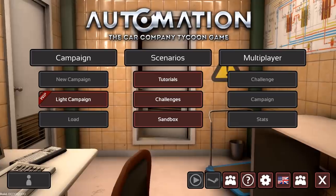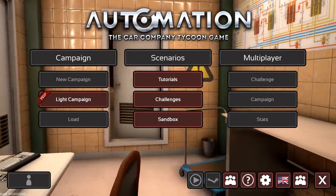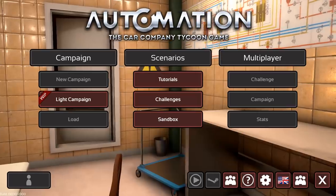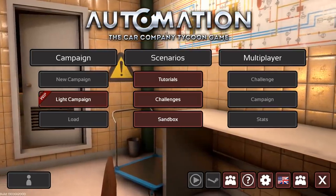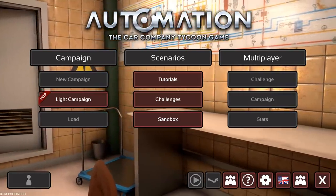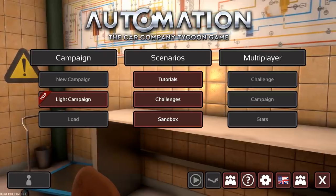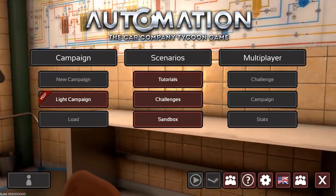More details on how to name them and where to send them will follow. The rules are pretty simple: no mods, no changes to the car itself, no morphing, and only change the trim's visual design. That also means you're not allowed to use any additional aero fixtures, and it is one car submission per person per car that I pick.